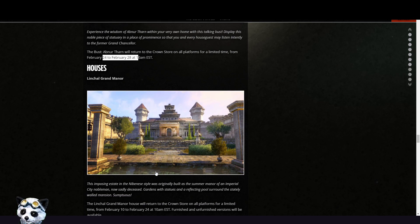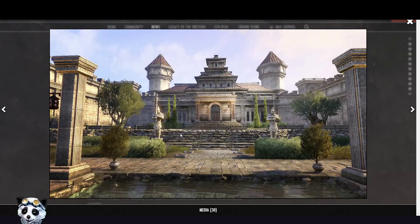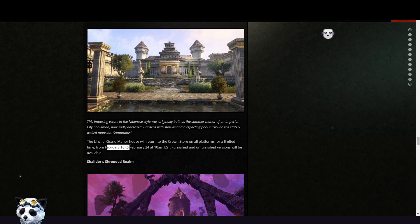Lintel Grand Manor is a really cool house — Crown Store exclusive but really nice, really really pretty. Lots of space inside the house and also in the garden, it's really really big. It's available from the 20th of February to the 24th.